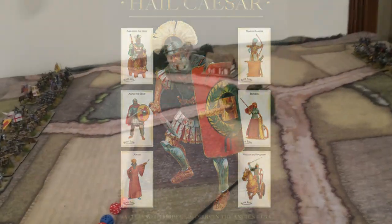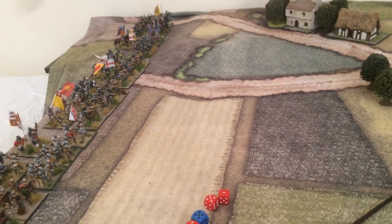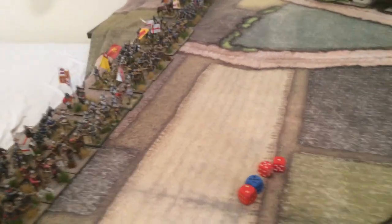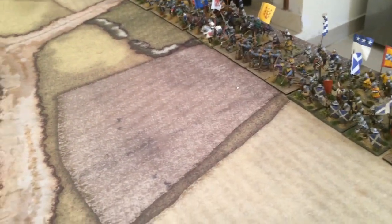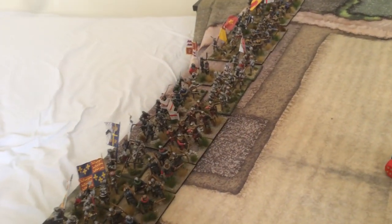Today we're going to start a battle report, as requested by some friends, using Hail Caesar rules. It's a straightforward battle — French, Scottish, and English. The English are divided into two groups, two divisions.